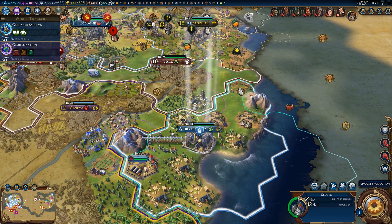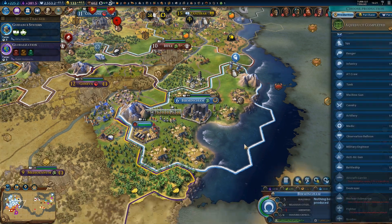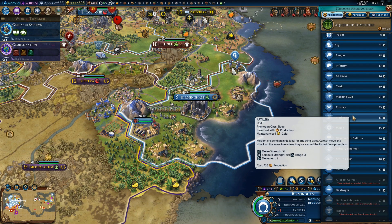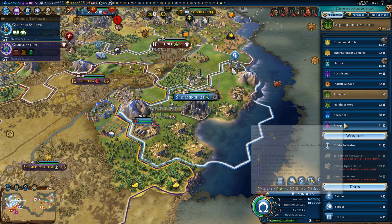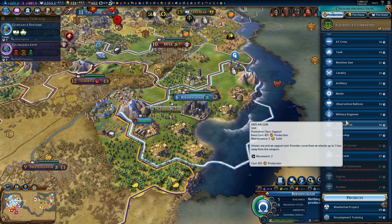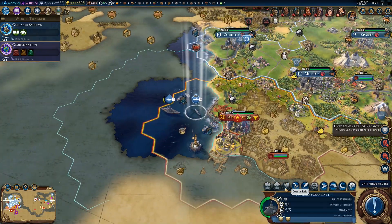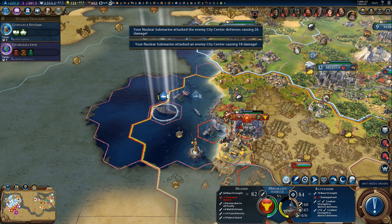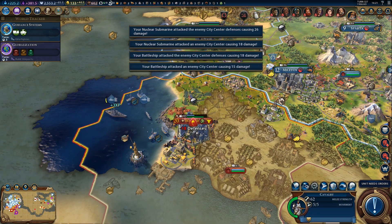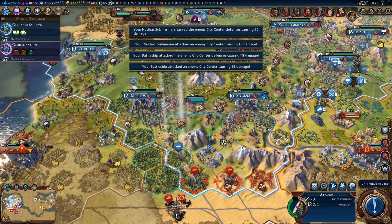We could send the knight, but maybe upgrade it first — 460 gold, that's really expensive. Let's get started on artillery in here because we don't really have anything better to do. We could build a district, but we'll get artillery — that's 15 turns. And back to Madrid: it will take at least a few more turns to grab the city. I think we should stay where we are.